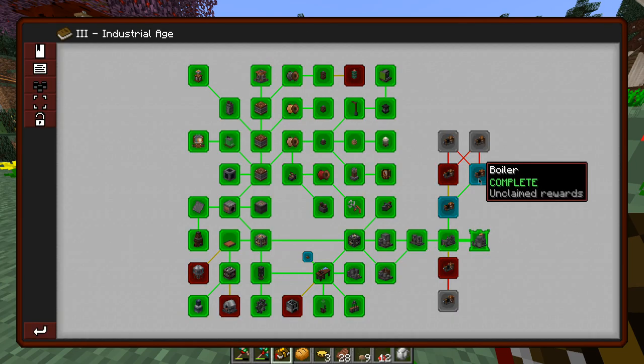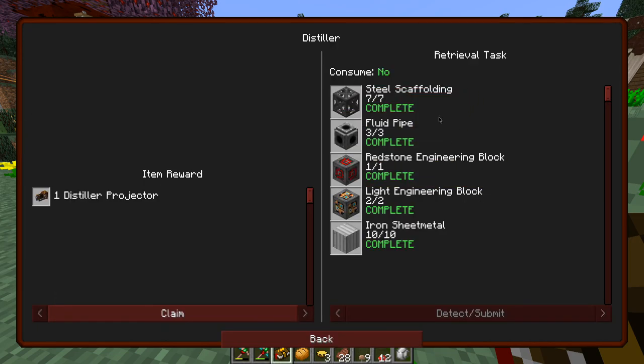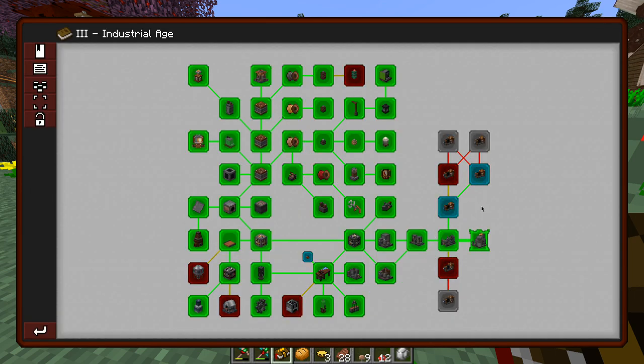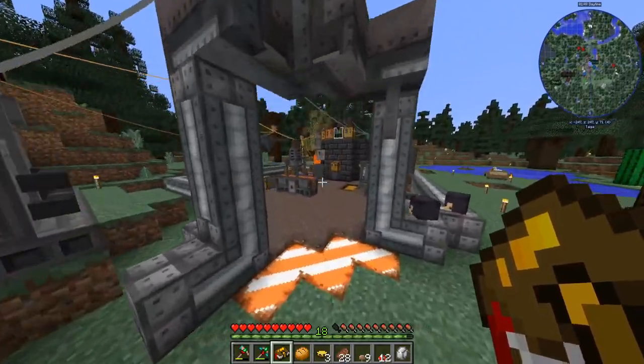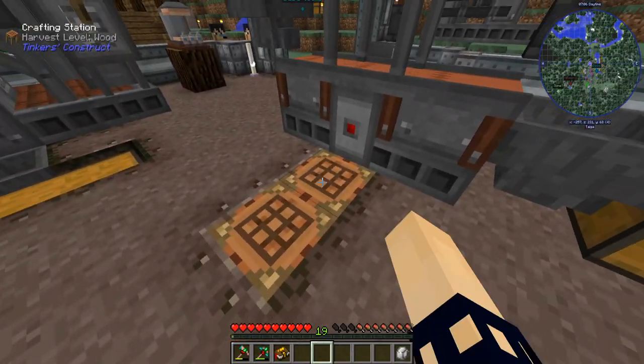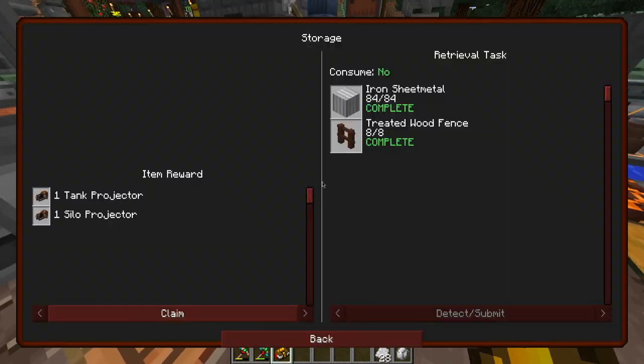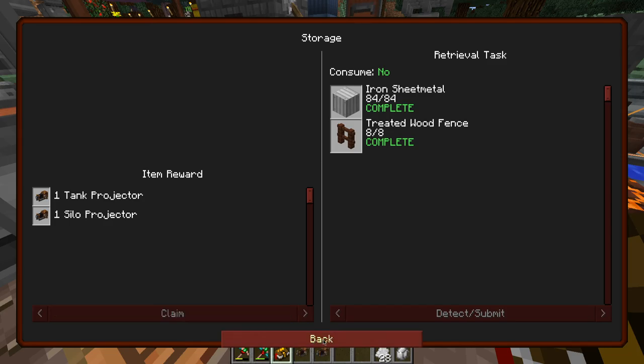Boiler — I still have to work on the distiller because it completes as you build the blocks, and obviously I wasn't working on that particular quest. Let's get some more ingots made up and I'll be right back. That should be more than enough. How many did I need — 32? Made a little bit more than I thought. There we go — we get the tank and the silo.